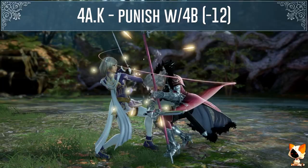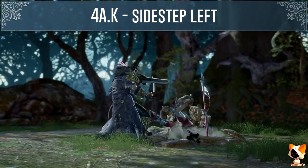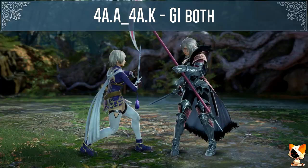Hilde's 4AK is minus 12 on block and she can delay the second hit. Some characters like Cervantes, Siegfried and Asta can sidestep the second hit to the left, but most characters will only be able to do this if Hilde delays the second hit. To beat both her 4AA and her 4AK you can GI the second hit.